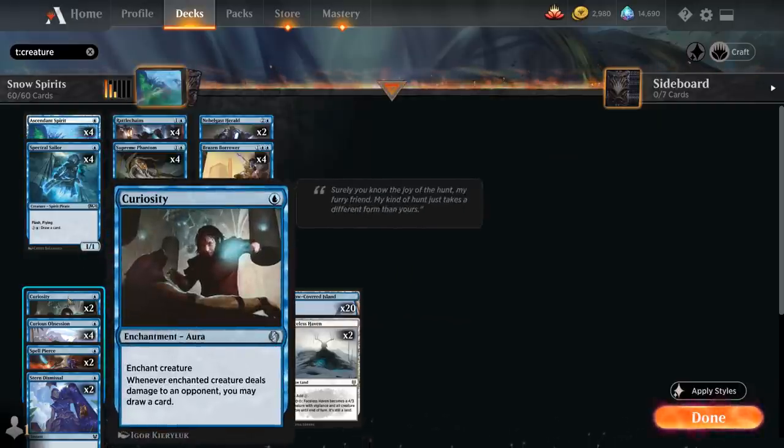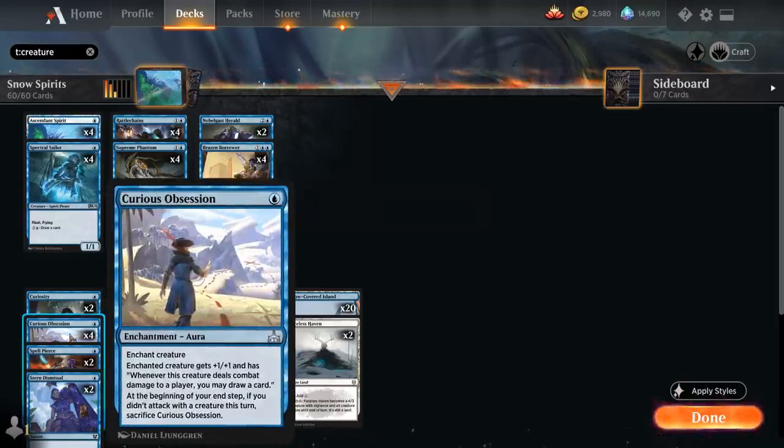Also very good with our 1-mana enchantments: 2 copies of Curiosity — whenever the enchanted creature deals damage to an opponent we may draw a card — and the full playset of Curious Obsession, which also gives +1/+1, but we're forced to attack with the creature, otherwise the obsession will fall off.